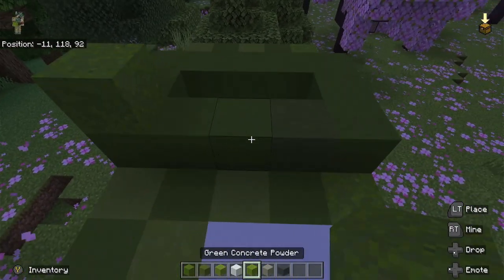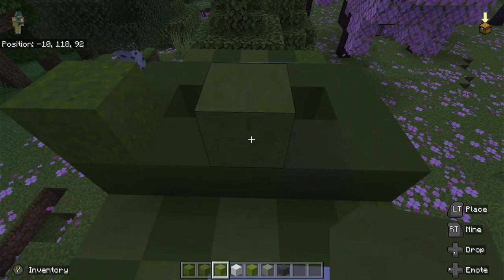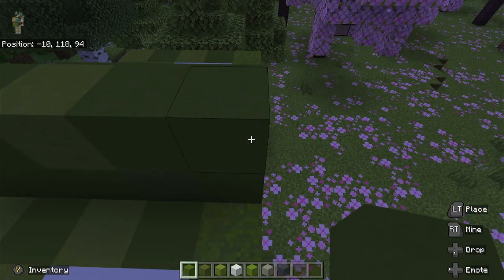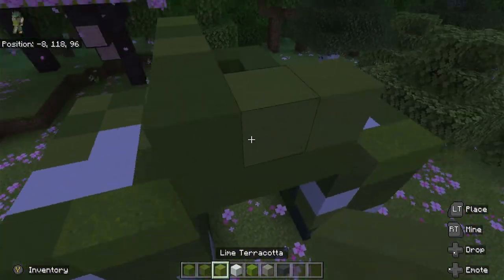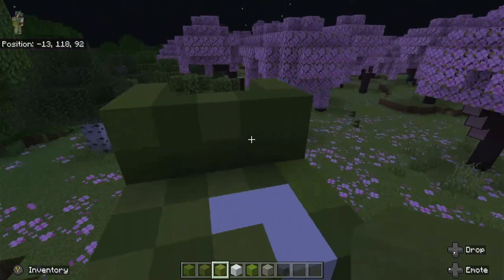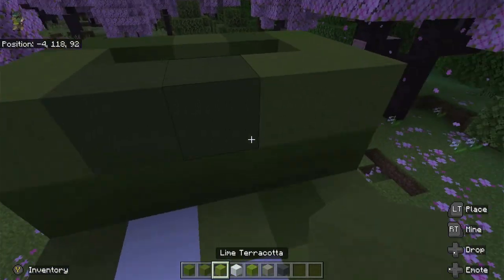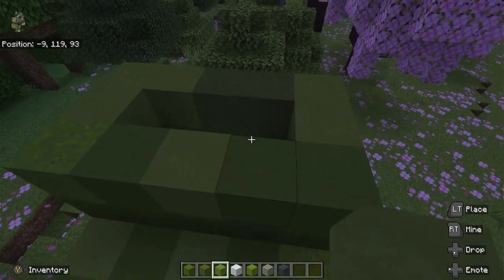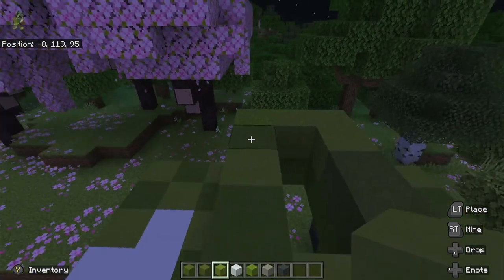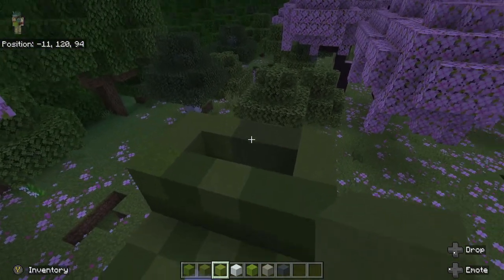Put some green concrete powder and some lime terracotta, then green concrete there, there, and there, and two lime green at the back like that. Do the same on this side and just build it up as you go. You'll see there's a gap in the middle — you can close that if you want, or leave it open and maybe turn your creeper into a place to live, like a creeper castle.